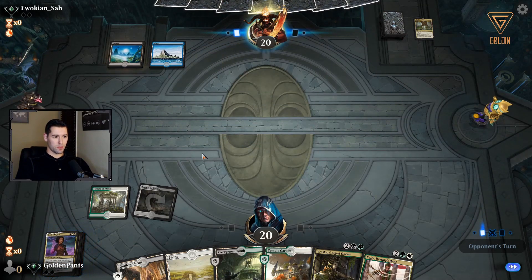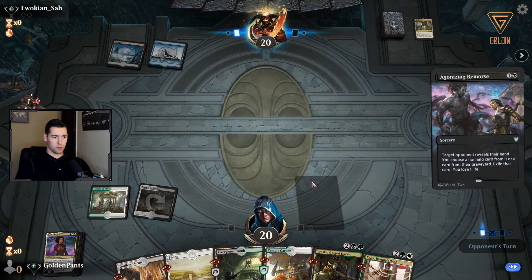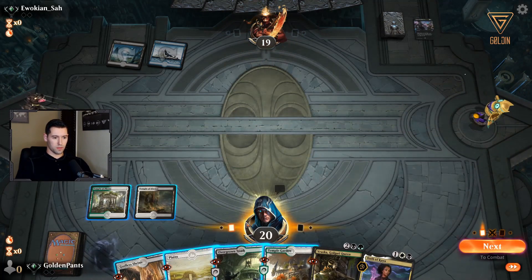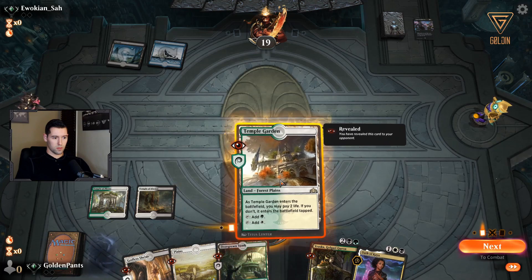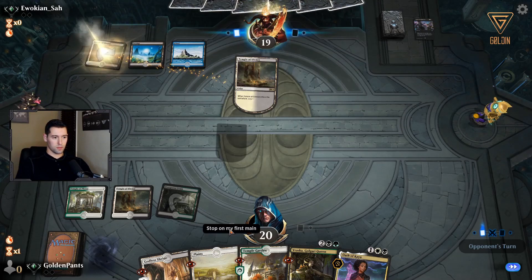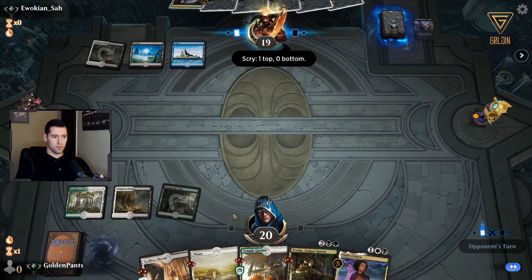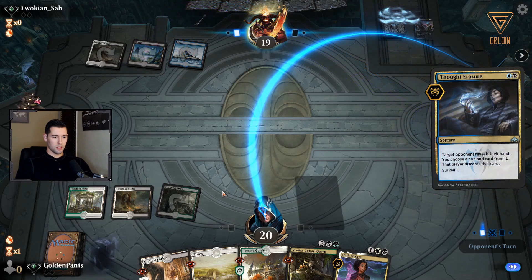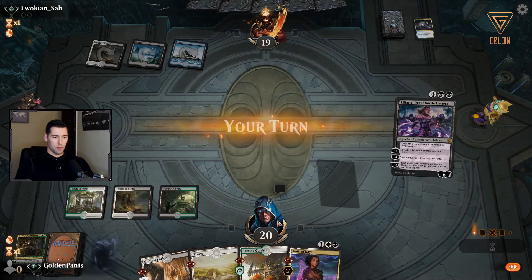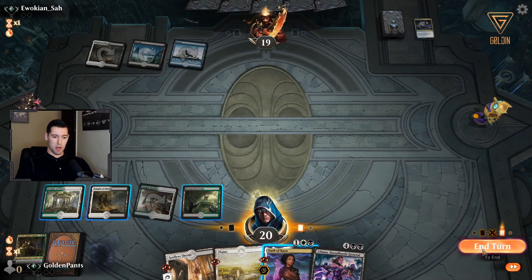Looks like we might be against Esper based on the blue and Kaya. Maybe just give me your discard — going tapped. So it is Esper. Fortunately we keep a lot of land, which is good. Hopefully he doesn't have another discard effect.